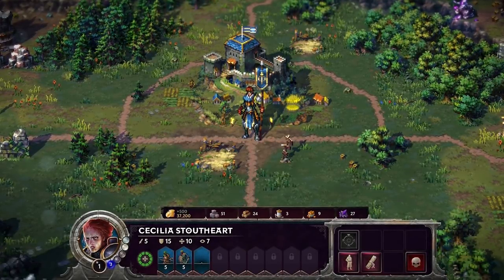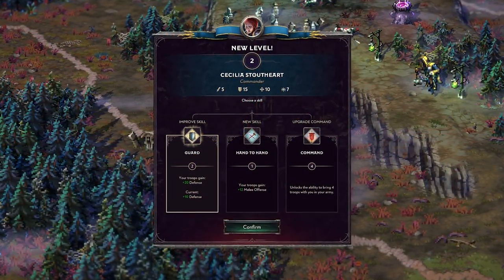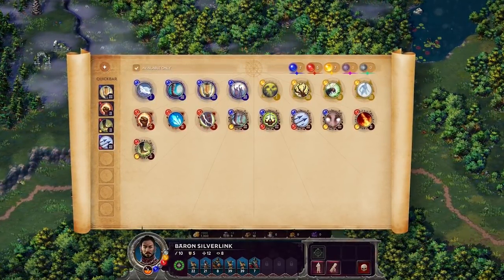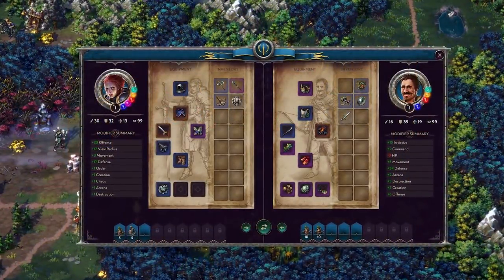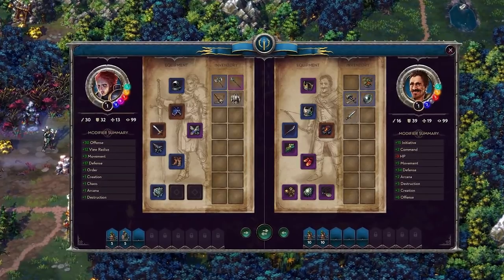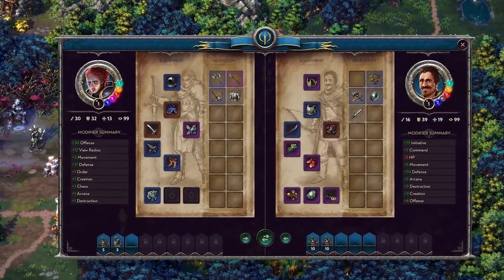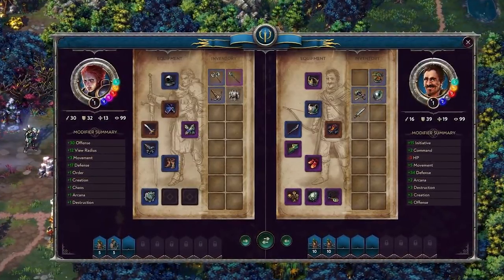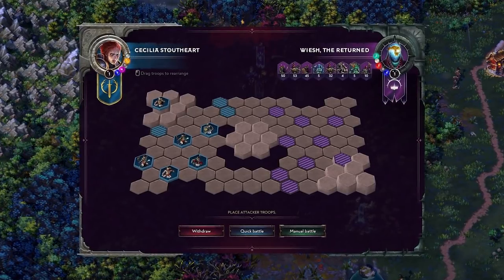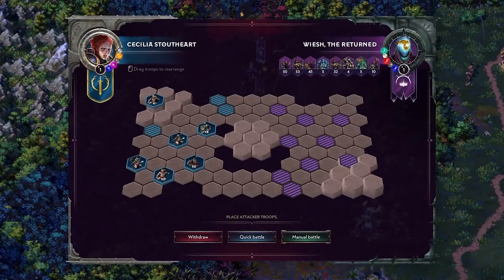Looking at some of the UI — the UI is not pixel art, it has to be said. This is not an entirely pixel art game; it is a modern game using the pixel art style for the gameplay. But the UI is not pixel art, and I think that's a very good choice — you can see the UI very clearly. One thing they were showing off on Twitter was this modifier summary on the character inventory and equipment screens. As you equip things, it shows you the modifier summary of all your stats from the things you're putting on, which is a nice little UI enhancement. The positioning of units before battle — we can see there's withdraw, quick battle, and manual battle on your placement phase of combat, typical 4X engagement.